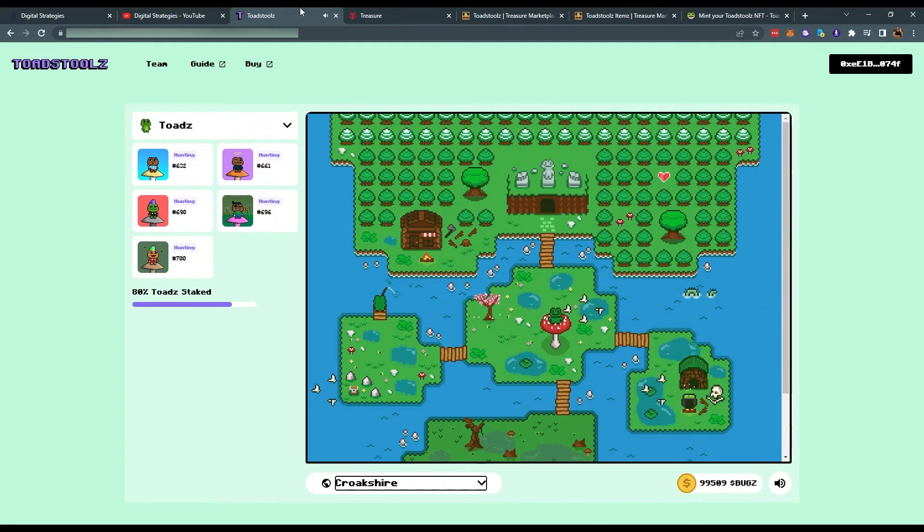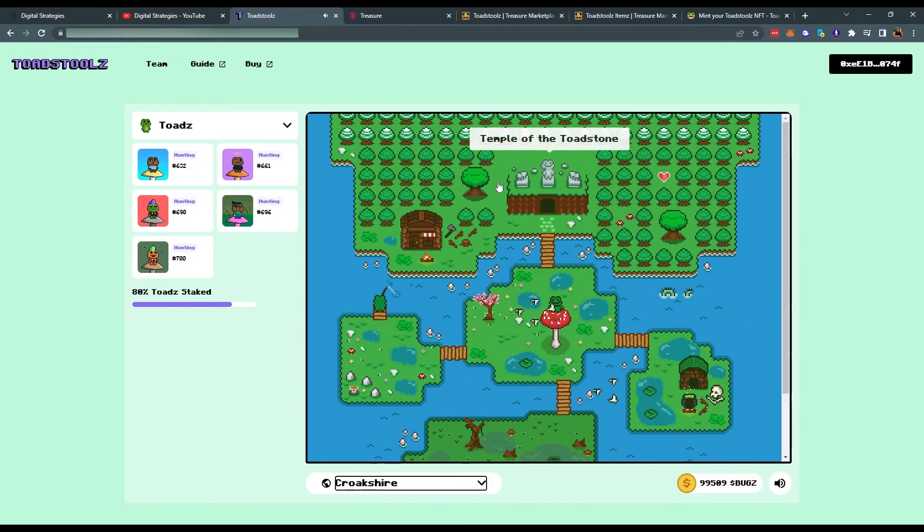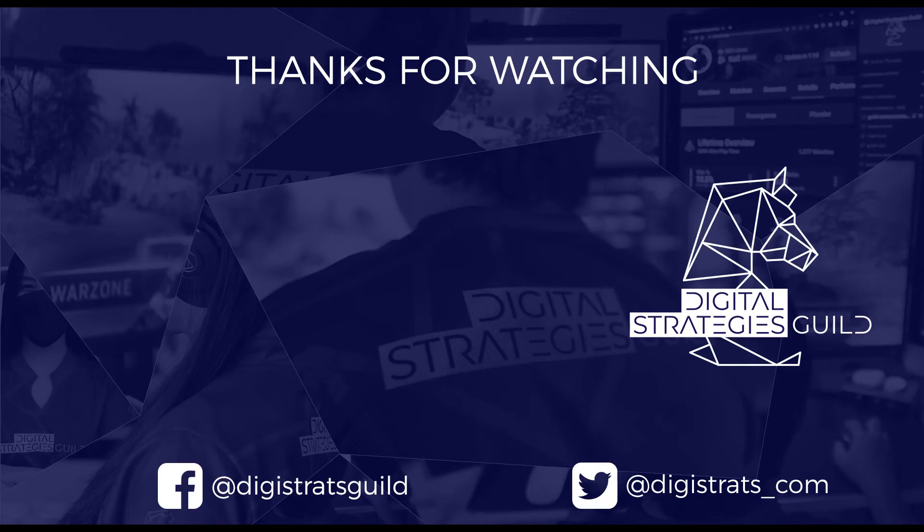So, this is our overview for the Toadstools game in the treasure ecosystem. We also discussed Battlefly, Bridgeworld, and Tales of Valeria in other videos that you can check out on our YouTube channel. If you like this content and would like to see more magic content in the future, be sure to like this video and subscribe. If this is your first time in the magic ecosystem, do check out our tutorial on how to get your first magic token using Binance, SushiSwap, and the Arbitrum Bridge.